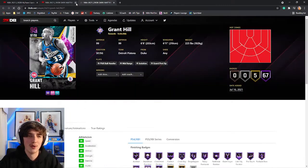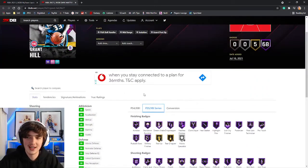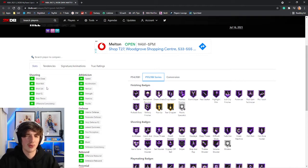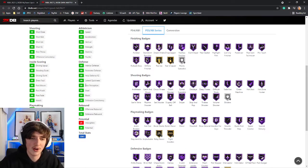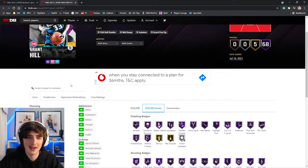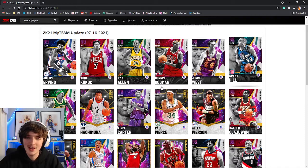Grant Hill is one of the most looked-forward-to cards in this set. 6'8" at the shooting guard position. He's got 68 total badges. He'll be on the triple threat online boards. 98 overall free throw, 99 speed, 99 for all of the defense and rebounding. That is an Invincible Grant Hill — definitely look at picking him up if you can.